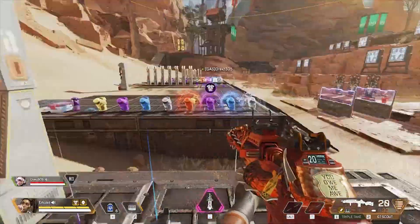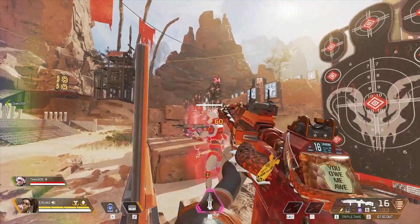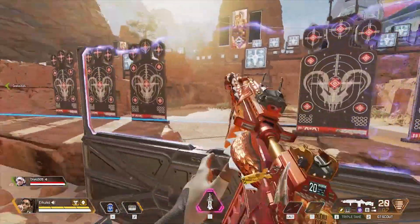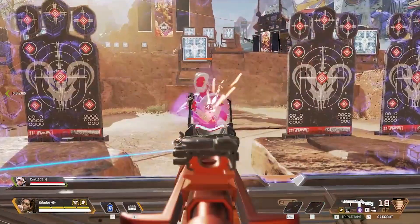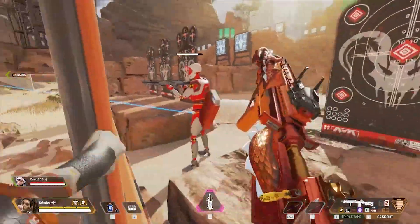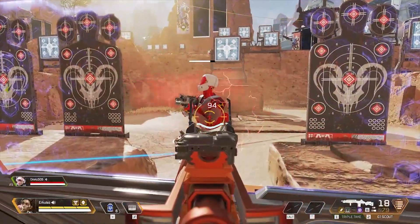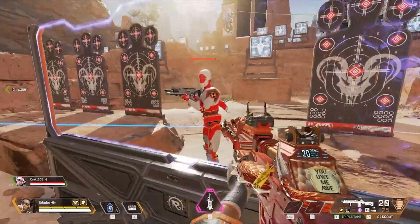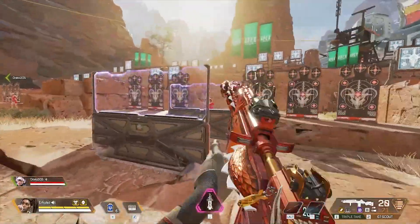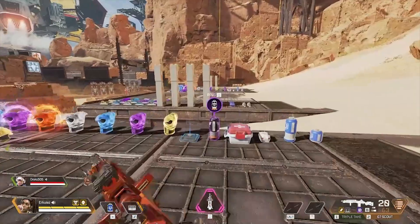Now we're going to throw a Double Tap on there for old time's sake. From here: 68 body. Let's take a look again — 120 headshot, that's actually pretty incredible. Behind the Rampart: 82 body, 144 headshot. Go ahead and tag that for me Drax — 94 body. Tag him again: 164 headshot. Incredible considering the fire rate on this thing is absolutely phenomenal.